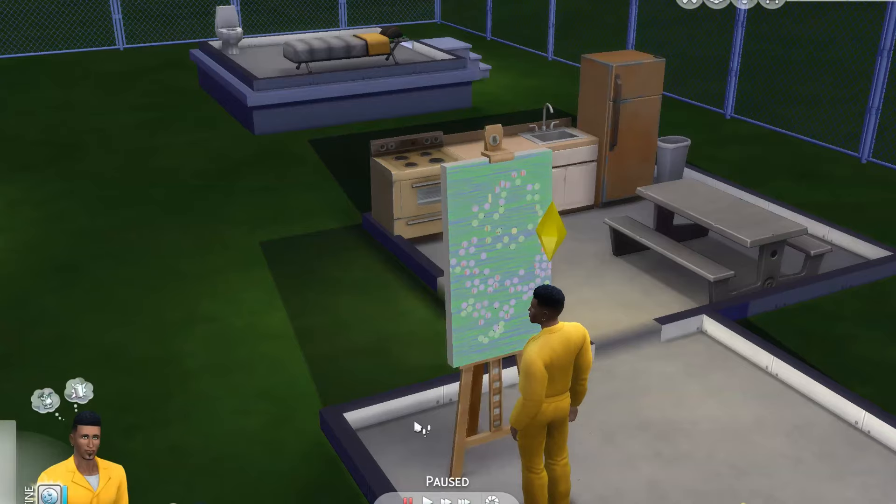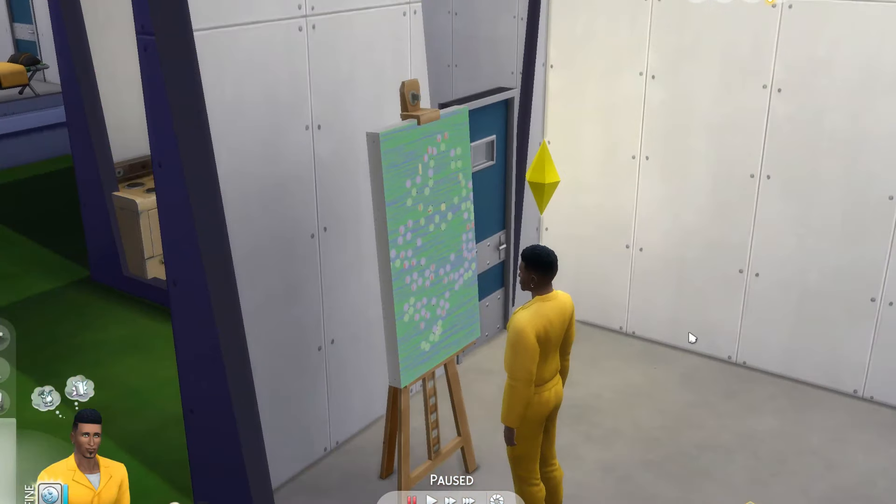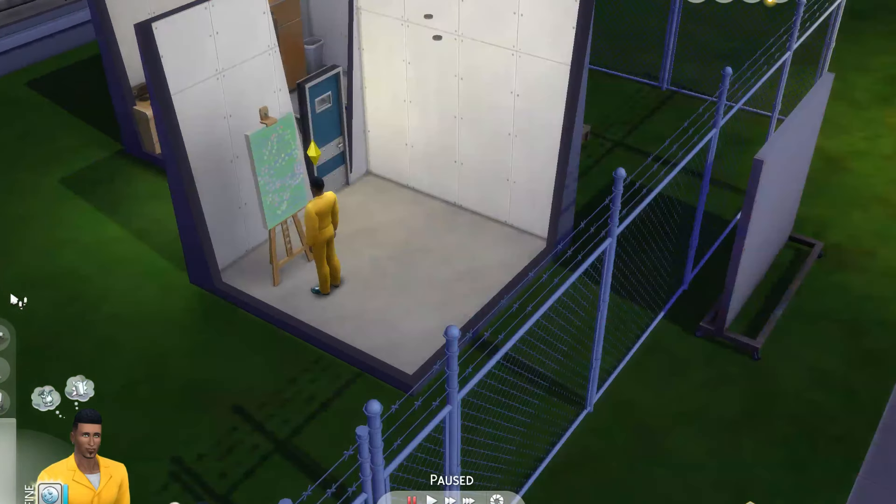Good job, Marcus. That's another good painting. Marcus needs to go to bed, and he'll get up in the morning, do some more paintings, and then we will have Max, our prison warden, sell the paintings in his street art gallery.